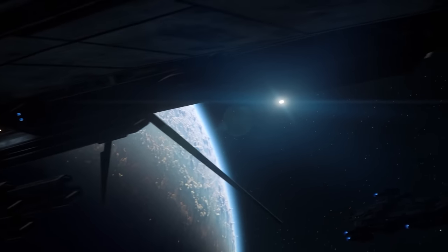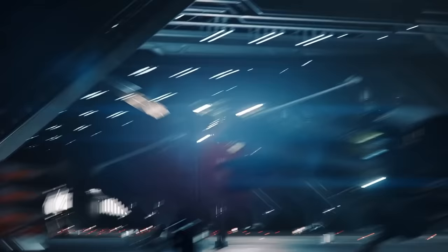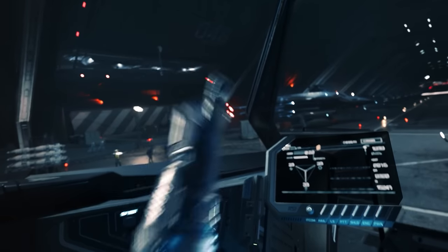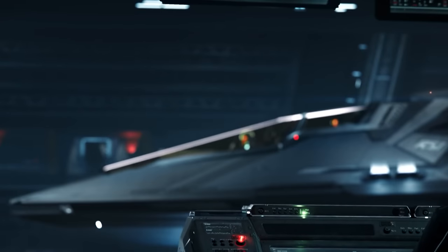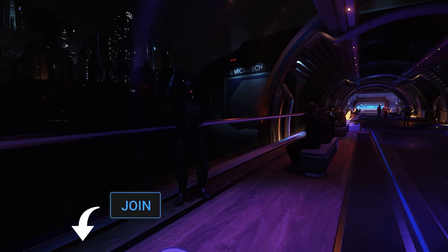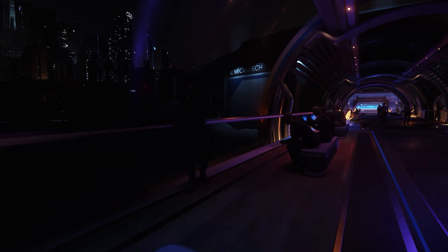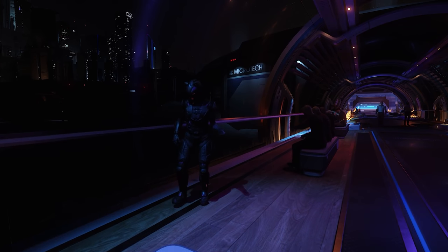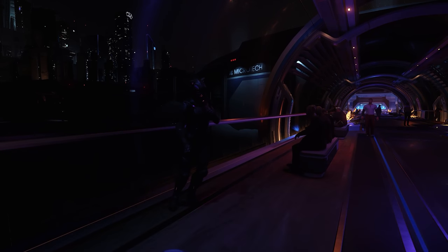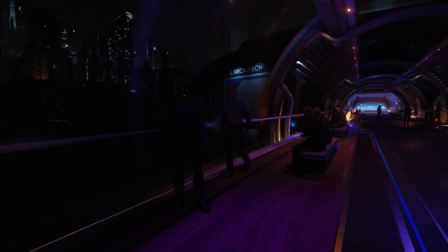Every month we have a ship giveaway. For June, we're giving away the newly released RSI Scorpius Heavy Fighter — a two-seater X-wing styled ship with a powerful loadout and a turret that can move from the top to the bottom of the ship, giving it a much better range of firing arcs. To be in with a chance of winning, comment on any of my videos made during this month. Please also consider supporting the channel by becoming a member, a Patreon, or donating. Star Citizen is getting more and more flesh on its bones, and we're only able to cover it because of all of you. Please take care, and I'll see you in the verse.